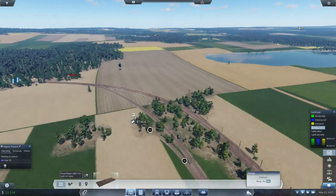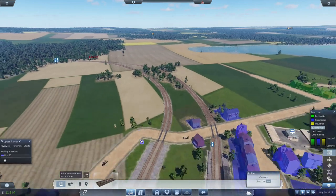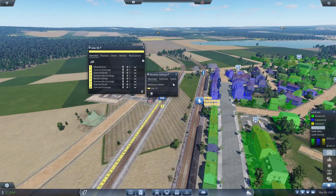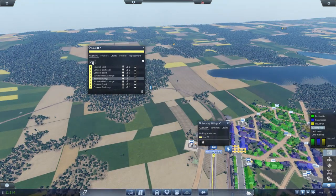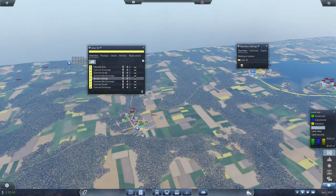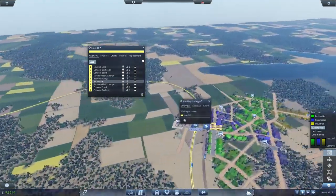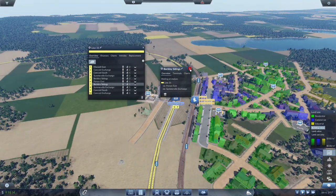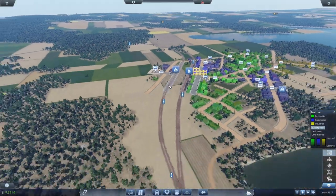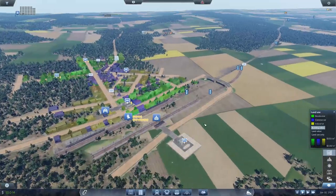The next thing we need to do is get the demand out of the back of this station hooked into this line. Let's also go to line 33 — after station five we need to continue it out here and track it back into that station. Now we have this route all hooked up and we should start getting the demand I've been hoping for.